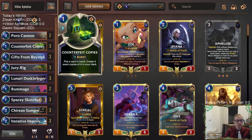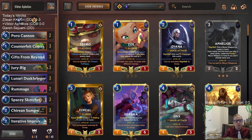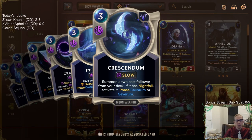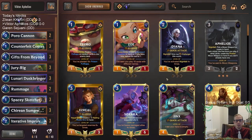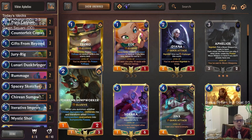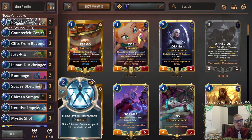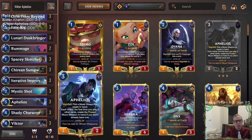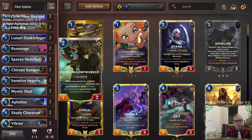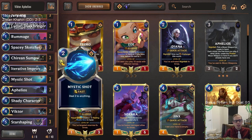We have Counterfeit Copies so we can put more Kyrian Sumpworkers in our deck, because usually we only have three. We have Gifts from Beyond that will create the moon weapon Crescendum, because we can summon a two-cost follower from our deck into play with Crescendum. Our two-cost follower is going to be a Kyrian Sumpworker. We also have Iterative Improvement — you always play that with Sumpworker to copy it. Aphelios will make moon weapons and Crescendum can find more Sumpworkers.